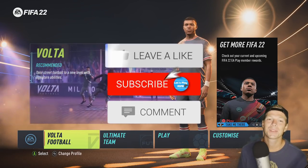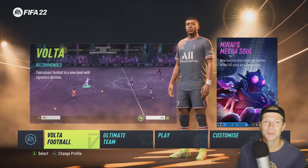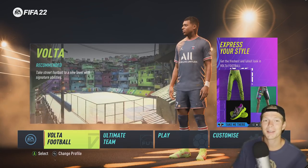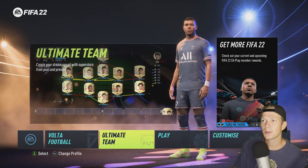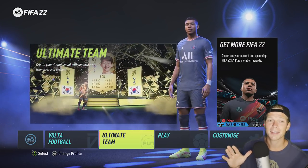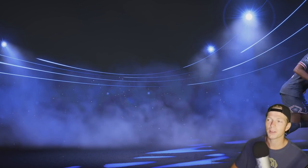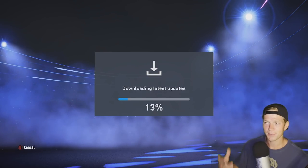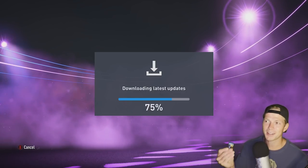Hey guys, welcome to another Smart Gaming video. Today we'll be checking out the brand new FIFA 22 for the very first time — should be a good time. As usual we're gonna be jumping into some Ultimate Team, but before that, 90 bucks for the Series X edition of this game — that's insane. I took out a second mortgage just for you guys.